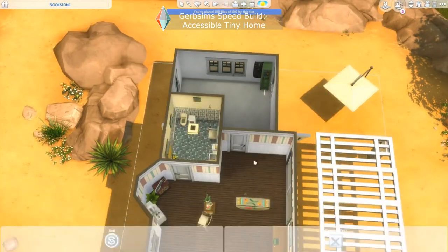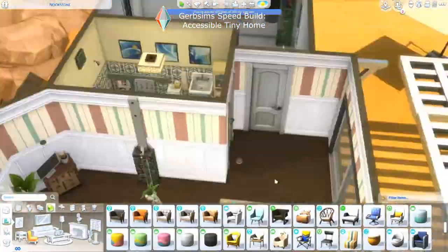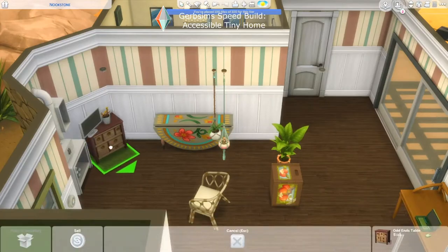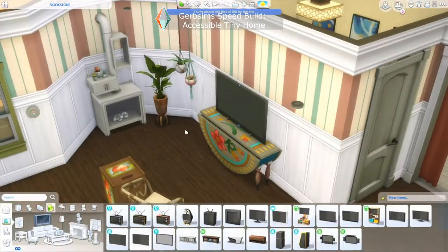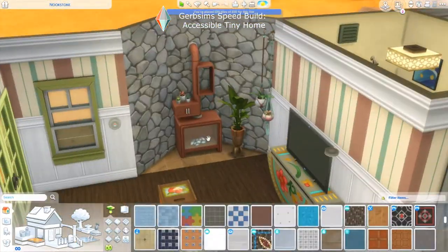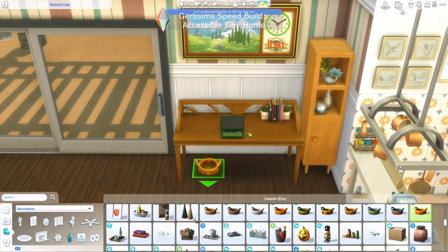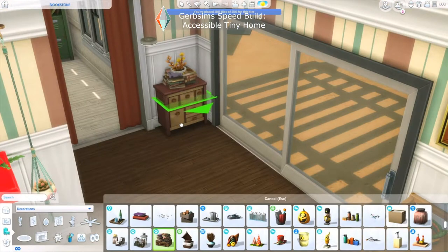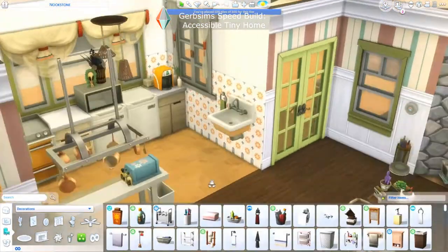Once I moved that door, the living room came together much easier. I was able to leave open a space where someone would put their wheelchair and sit by the fire and watch TV. It ends up being a really sweet space — I imagine a sim knitting, hanging out with friends. There's an extra chair in case an additional person comes over, as well as an area for a service dog where they can eat and sleep next to the TV, even though every single dog in The Sims is either afraid of the TV or obsessed with it.